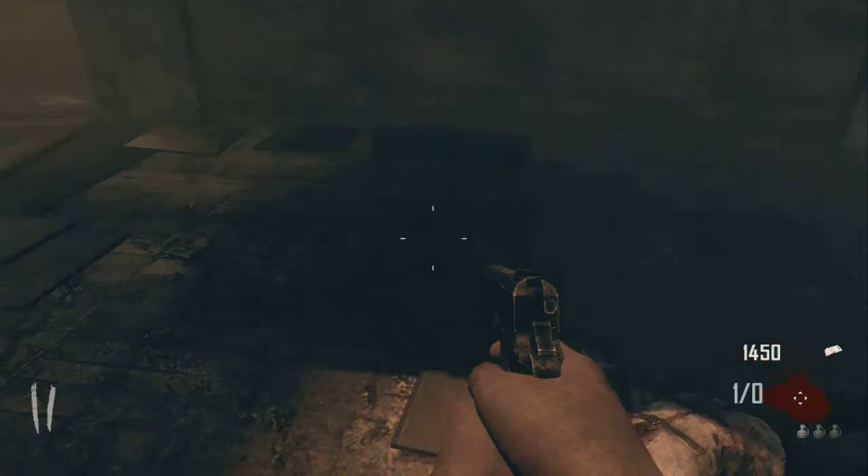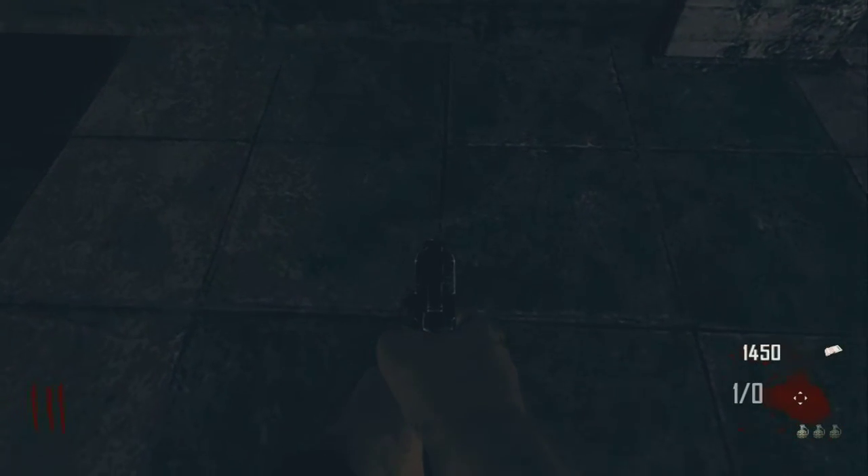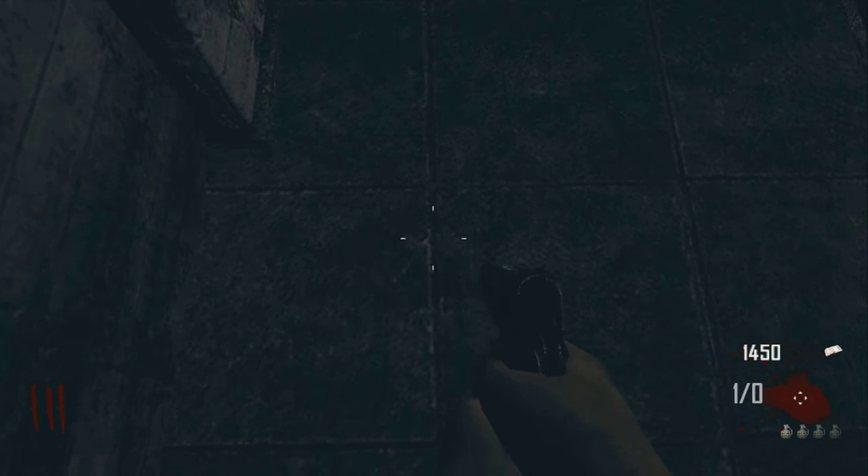Basically all you have to do is just go where I am, near the stairs, line up with these cracks right by those pillars. Just walk down to the one closest to the wall and line your gun up around the middle.